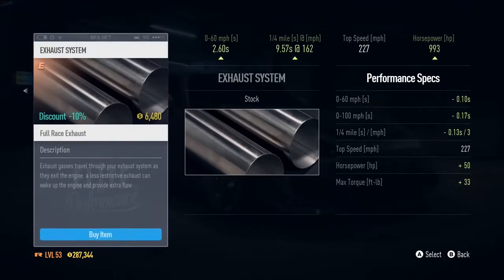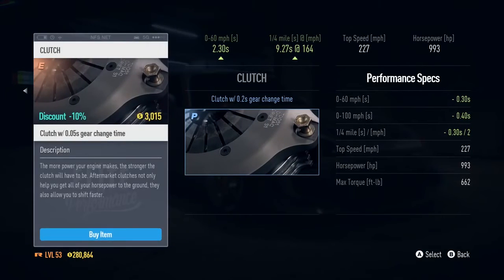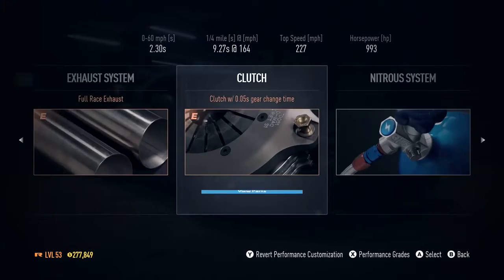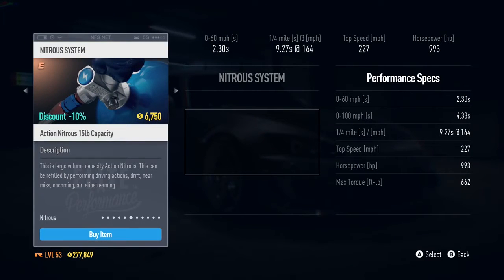What's the top speed of this car? 226 — that's not that high, is it? This is probably more aimed towards that sort of drift car that I want. So I'm going to go with one that refills over time when I do actions and jumps and drifts and that sort of stuff.